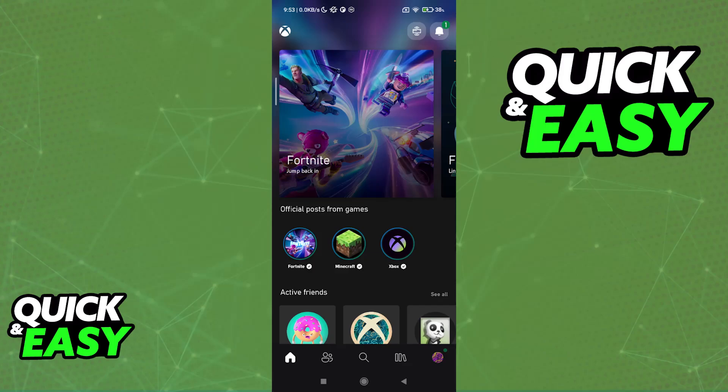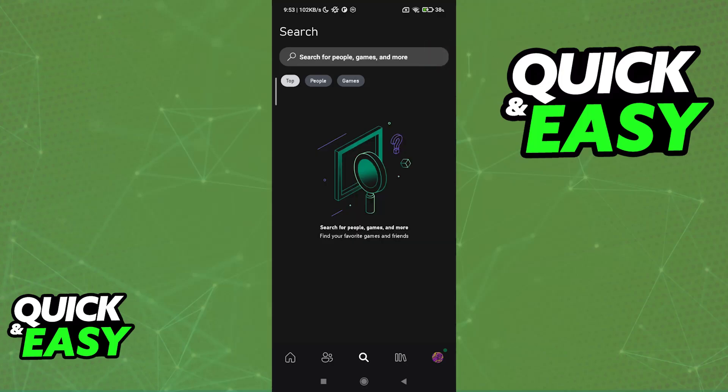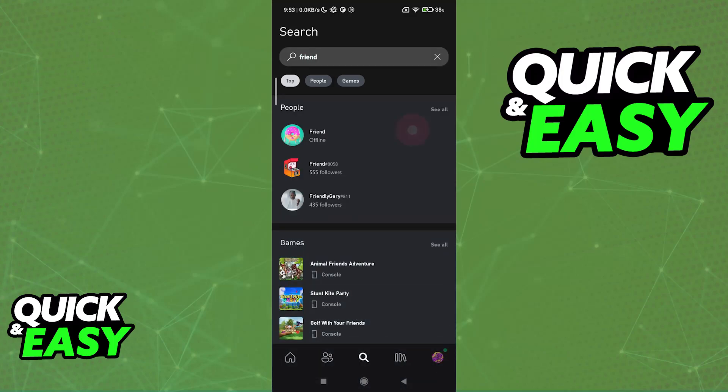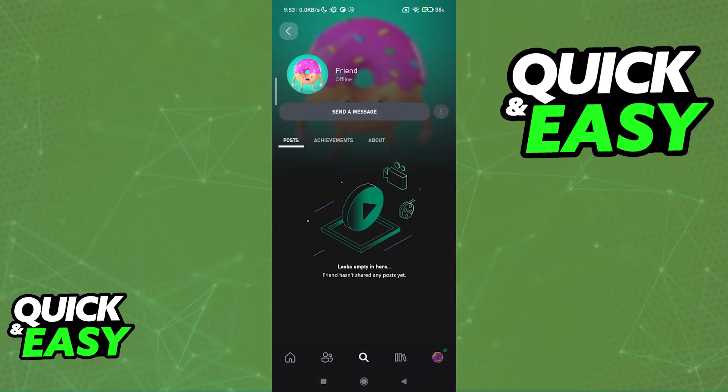I recommend that both of you who are going to be playing download the Xbox application on your phone. In here, you will be able to sign in to the same Microsoft account that you will be using, and then you can use the search function to add your friends. Look for your friend with their Microsoft or Xbox gamertag, and you will be able to send them an invite.